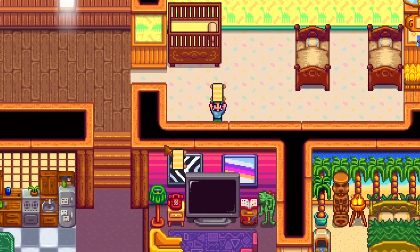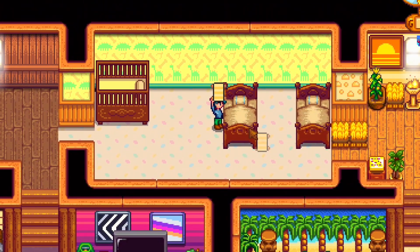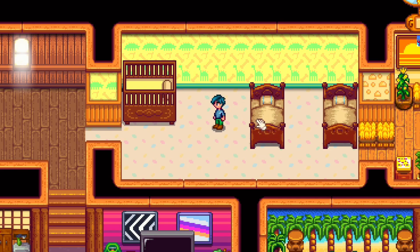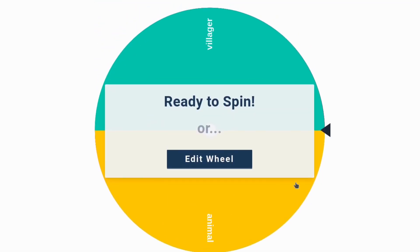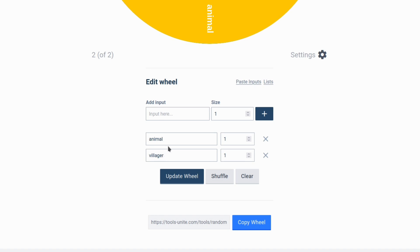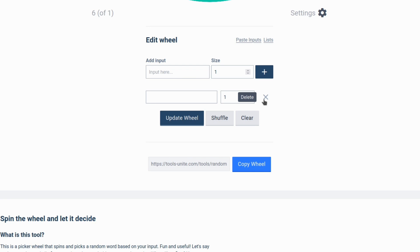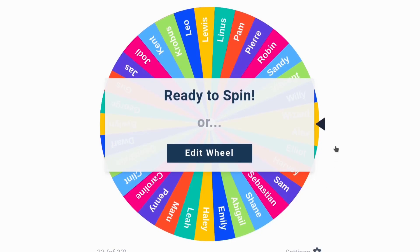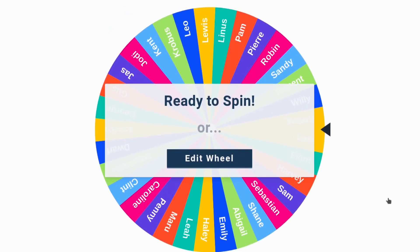Our next room is the kids room. My farmer doesn't have any kids yet, but we'll be decorating. I don't think there are different versions of kids beds, but we'll see. Actually we only have two rooms left — Stardew Valley animal and Stardew Valley villager. Let's spin for this one: villager. Honestly, if I get one of the bachelors or bachelorettes we're basically making their spouse room, but I could definitely see myself doing a whole video where every room is a different villager. If y'all are interested in that, let me know in the comments.